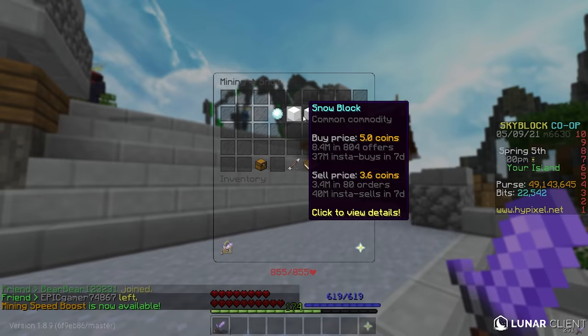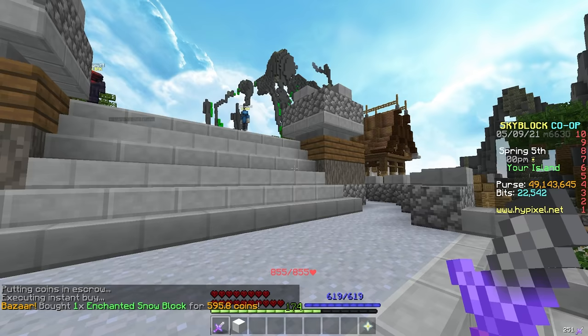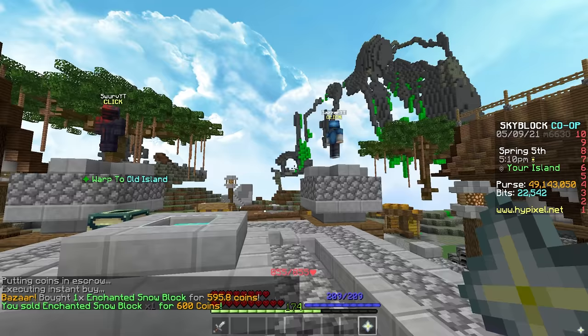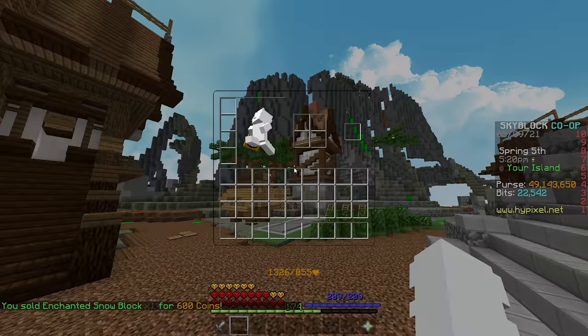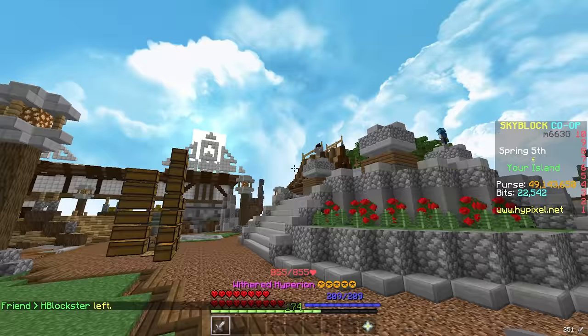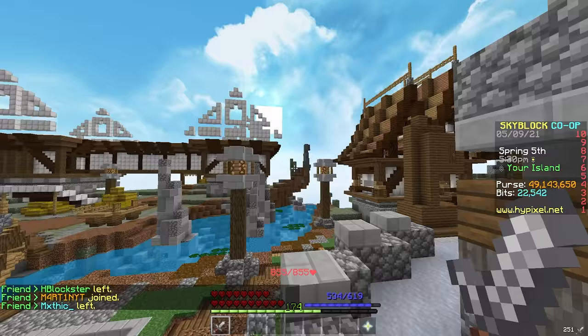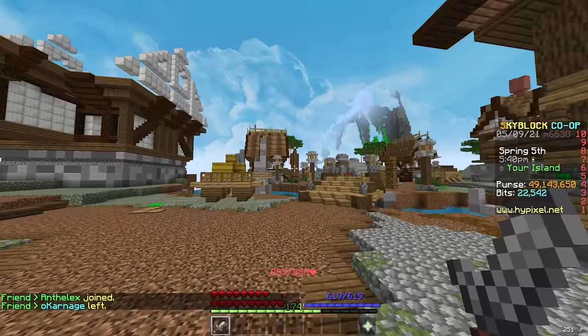Another popular form of bazaar flipping — something like enchanted snow blocks — they're currently buying for 595. I could buy one right now for 595 and sell it to the NPC or trades menu for 600, making five coins difference. The margins are super low and volume can be difficult, but it's great for early game players. I recommend early game players do these instant-buy-and-sell-to-NPC flips — it'll increase your net worth very fast.